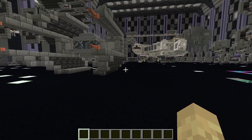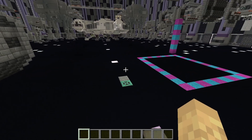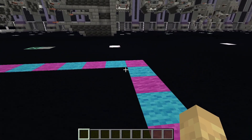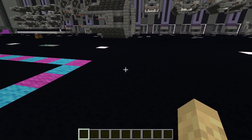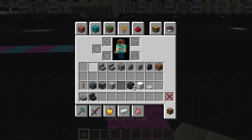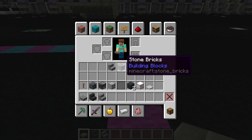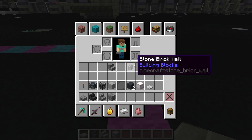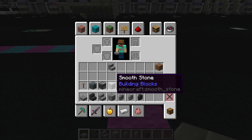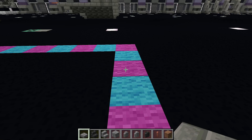Once you have all of your materials, come over to the spot where you want to build your ship. You want to start off with your stone brick slabs, your deep slate tile stairs, your stone brick stairs, your stone bricks, your stone brick walls, your andesite wall, your deep slate tile wall, your lightning rods, and then a temporary block.